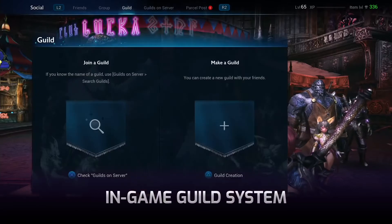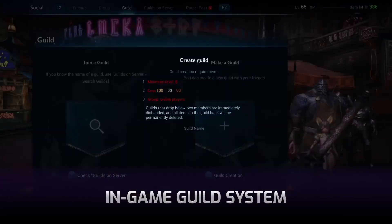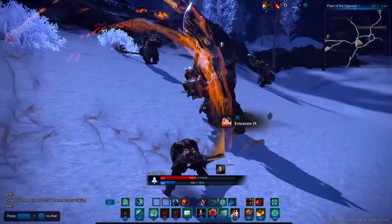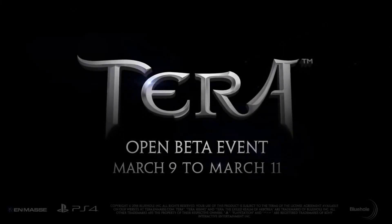An in-game guild system allows you to create a guild, invite friends to join, and organize events. Thanks for watching this overview of Terra's console specific features. See you in-game!